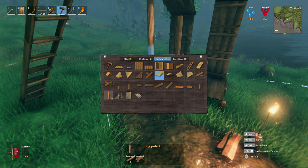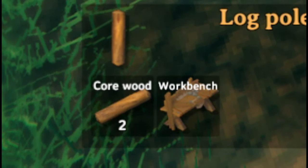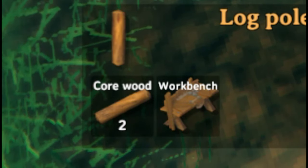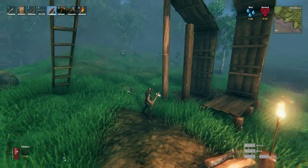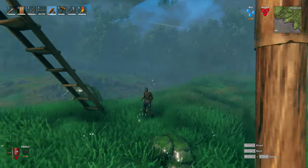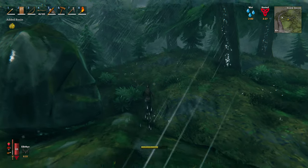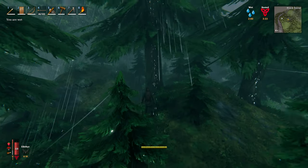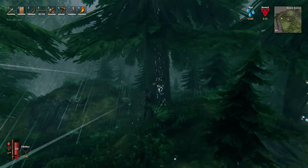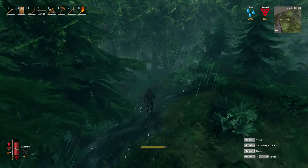So what you need to build these long poles is core wood. You can see at the bottom of your screen. And the way to get core wood is from pine trees, not the normal trees. You start off in the meadows, so you need to head to the black forest. Now you're in the black forest, you need to find the pine trees. And it's not these thick ones here — these are fir trees, so don't bother cutting them down. They will only give you normal wood.